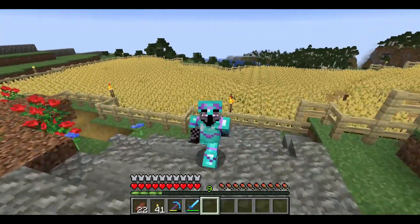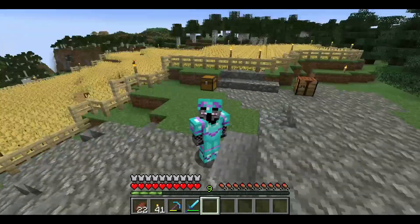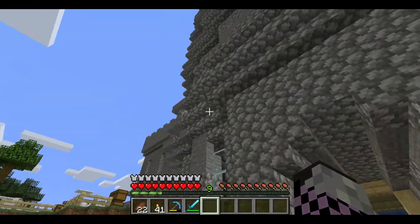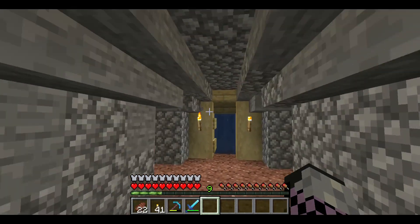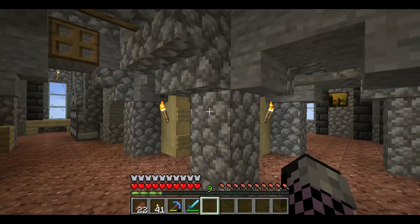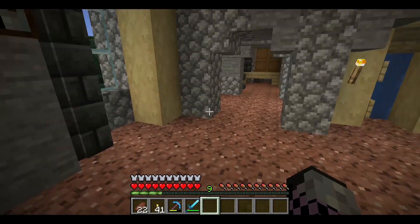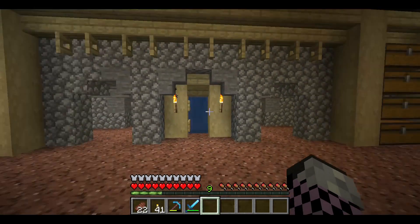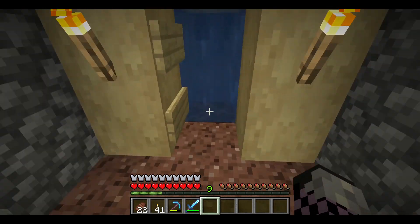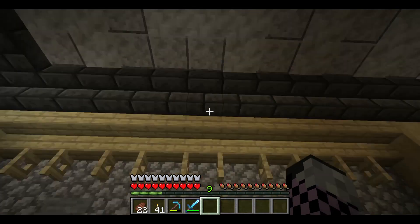Hey guys, welcome back to another video. In the last episode we built this wheat farm, as you can see. I've been busy off camera — I've done the interior and redecorated inside my castle. There used to be storage chests here, so I moved them and built this little doorway so I can fit a bubble elevator, and it will go all the way up to the top.